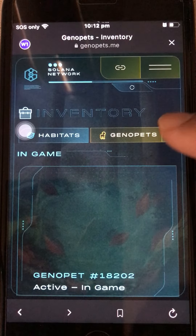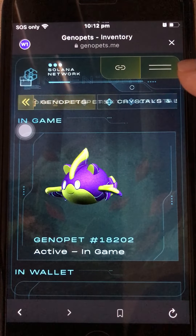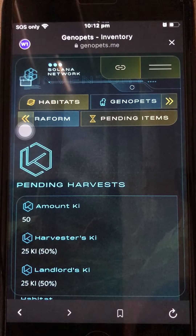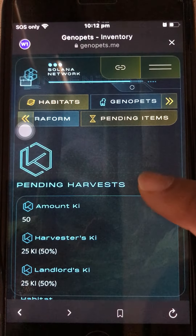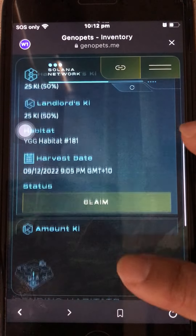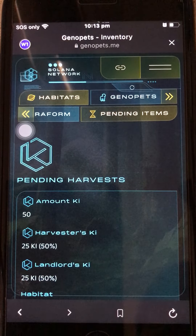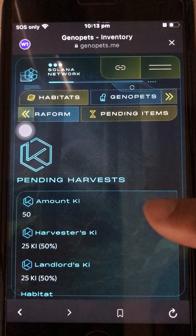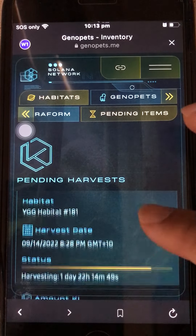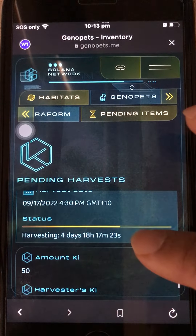It takes time to refresh. Just keep going back to the Inventory and back to Pending Items because it usually takes time to show the list. This app was newly downloaded yesterday so it may be slower — but here it is, it's just very slow to load.